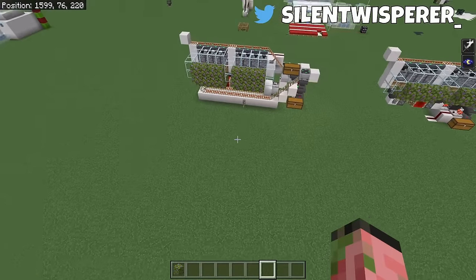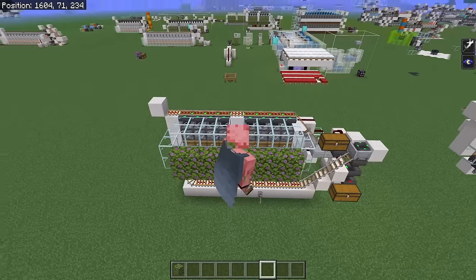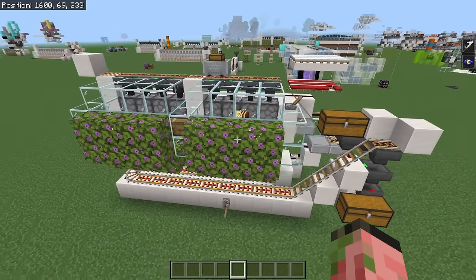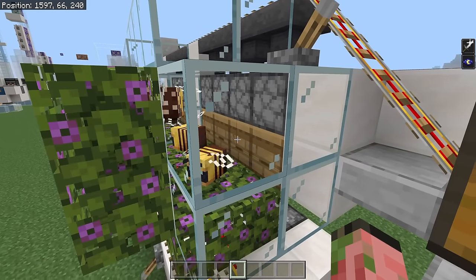You can loop this thing around in a U shape, zigzag it, and have multiple of these in a row. You can really expand it to be however big you want — it is a very modular and very easy-to-expand farm. Let's take a look at this bee farm. It is incredibly simple and straightforward. On the inside here, you've got your bee hives or your bee nests — it doesn't really matter which one.